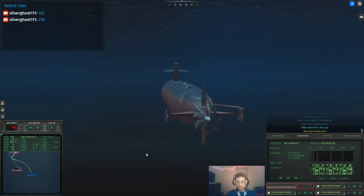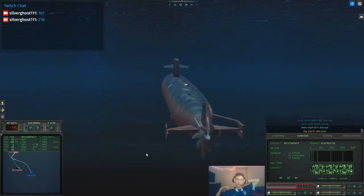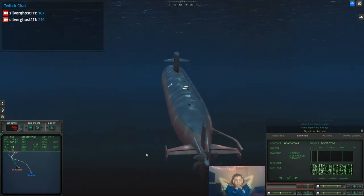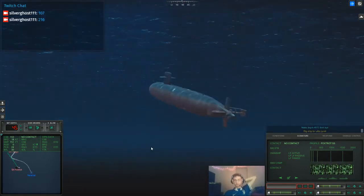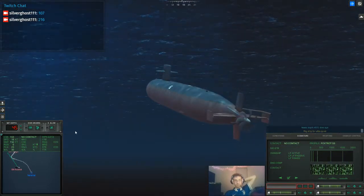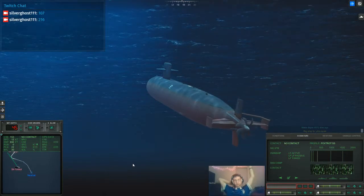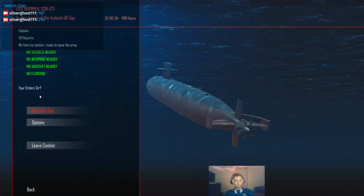Alright, let's get up to PD. Make rig ship for ultra quiet. Let's get the tow array out and get as quiet as possible. And we're gonna start searching. It says there's no more vehicles nearby, so we're gonna go ahead and leave combat.